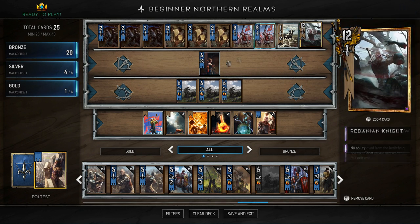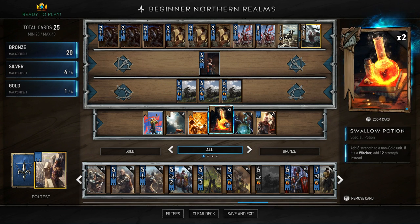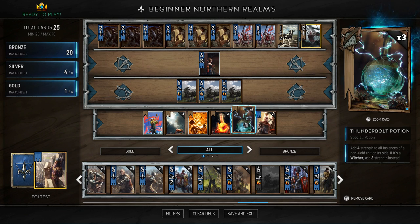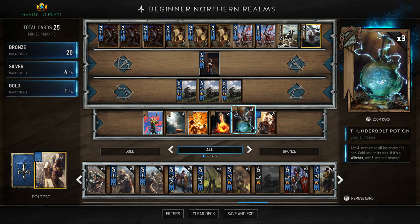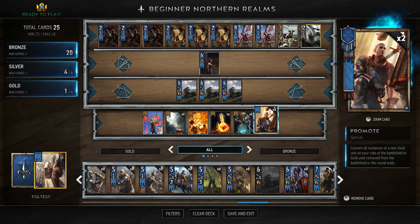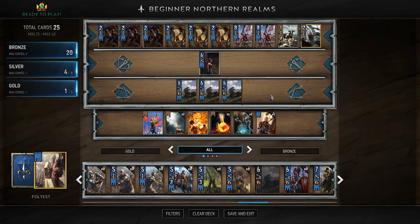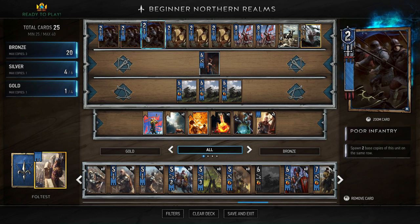We have some interesting synergies with the Ballistas even though we only have one gold card. You'll also need a second Swallow Potion - you start with just one - and three Thunderbolt Potions, which is one of the more expensive elements but really interesting. You'll also need an extra Promote, which converts all stances of a non-gold unit on your side of the battlefield to gold. You can see the synergy with the Reinforced Ballistas.